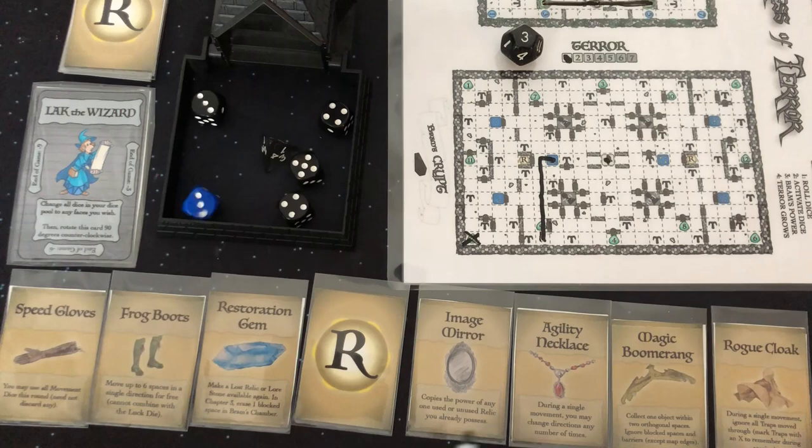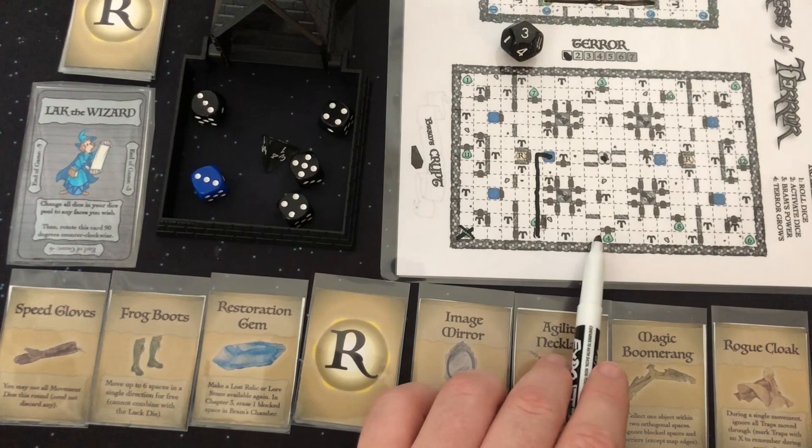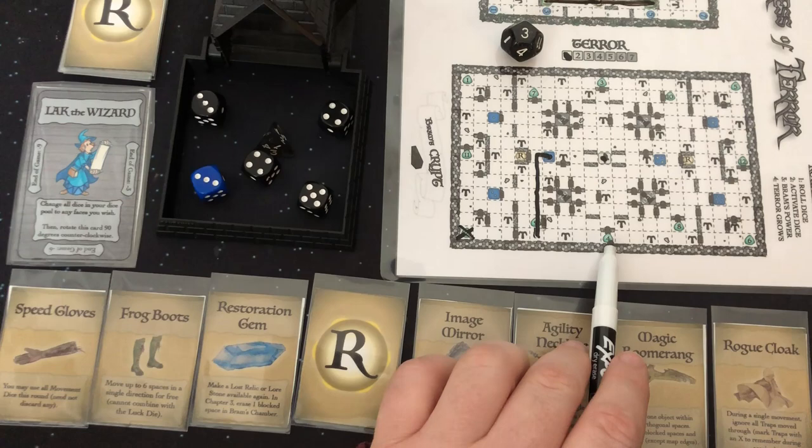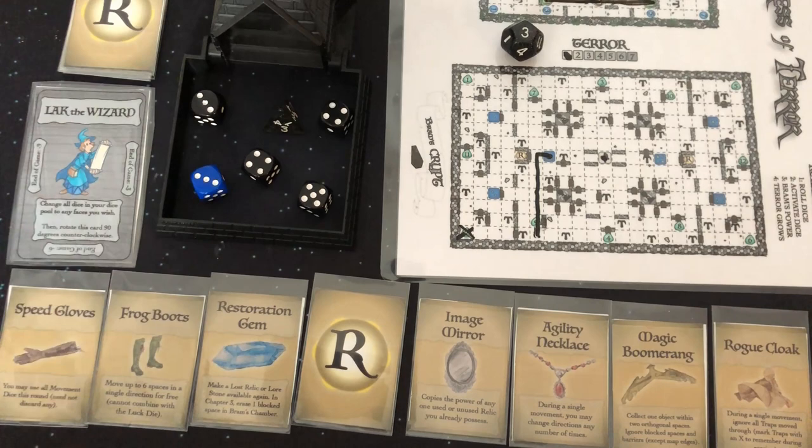Our orb dice is three — can't go back there because it's now a crumbled path. I could go one through five and that would give me lore stone number four. Or I could do one, two, one, two, three, four and pass through it. Yeah, let's go collect this orb because Bram's going to be coming. So that's my first move — one, two, three, four, five. I could discard a dice to open that door and then move further.